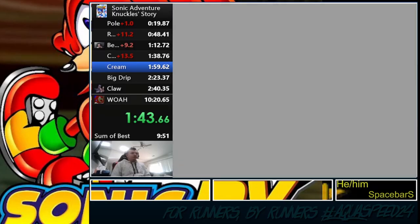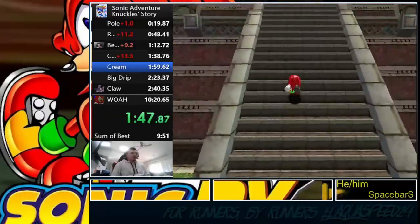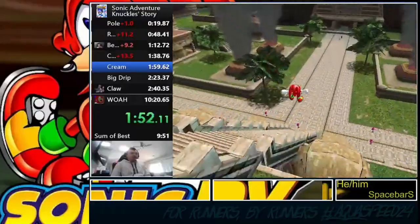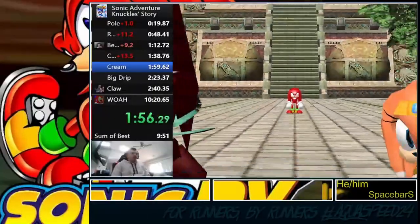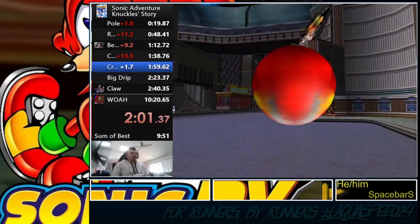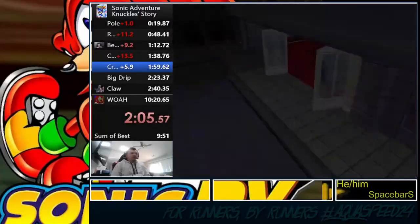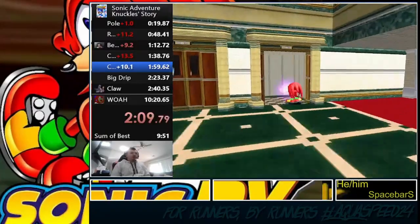Two stages done out of five — Knuckles has already gotten six pieces of the Master Emerald. We're coming into the past to get some very important lore, which of course we're not going to watch. We run through this old temple — the Lost World Temple. Now a cool skip called 'cream skip,' which involves punching during that cutscene, which we successfully did.